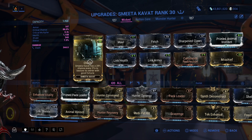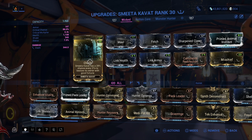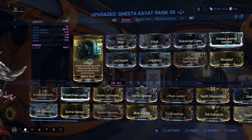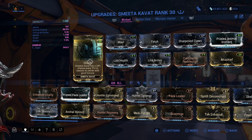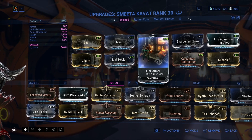It also has a chance to proc 200% critical chance for a certain amount of time — I believe it's like 30 seconds, not sure. It has a chance to even just straight up give you the rare resource from the planet that you are on. It also has a chance to proc an overshield for you, which is pretty good.